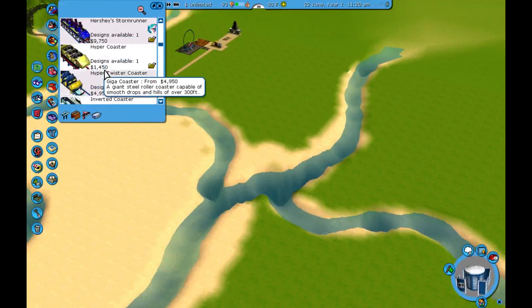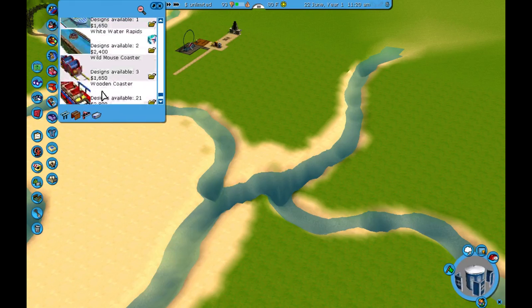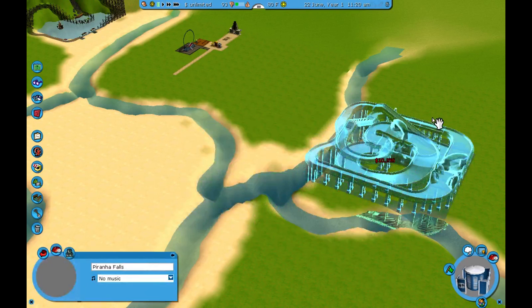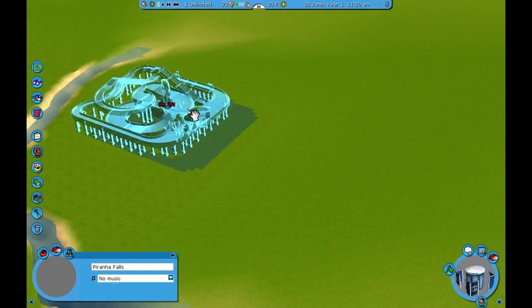There's like a Raging Rapids ride, which seems to go with our water theme here. So I definitely want to put that in. I'm going to use one of these pre-made builds, and the reason is I played around with making my own track in the mode where you can just make coasters and stuff.